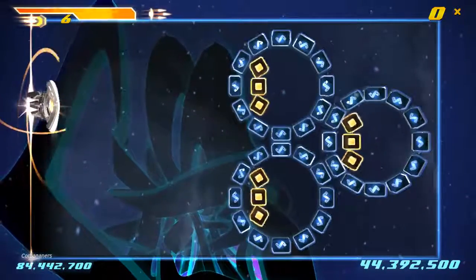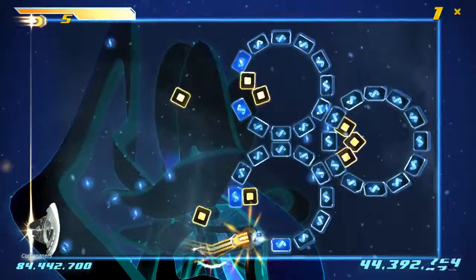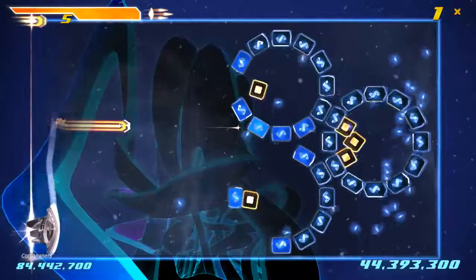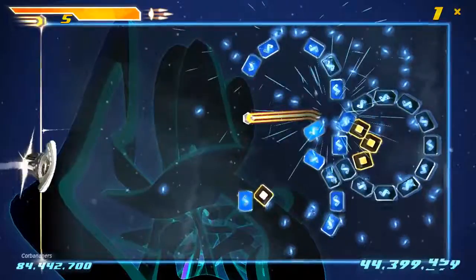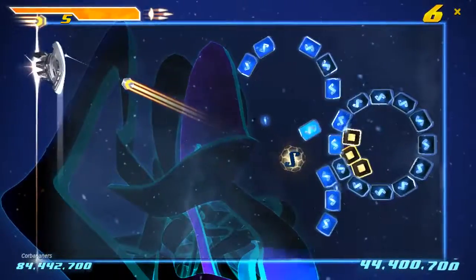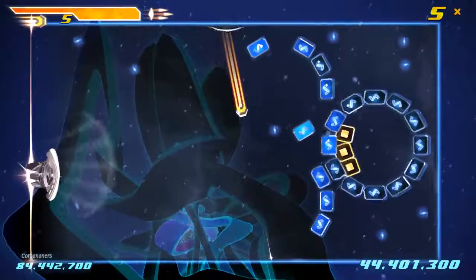These yellow blocks are the other things. They are also affected by your suck and blow powers, except they also just have physics, so they will fall towards you — as if this left side of the screen is the center of gravity.